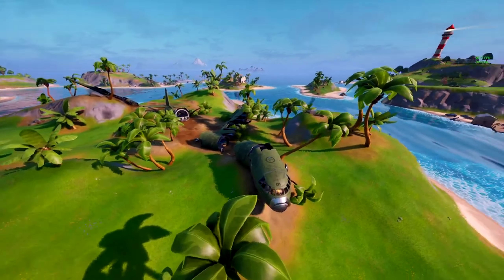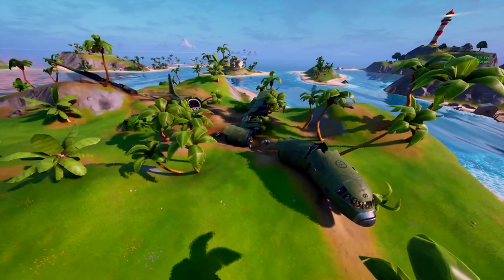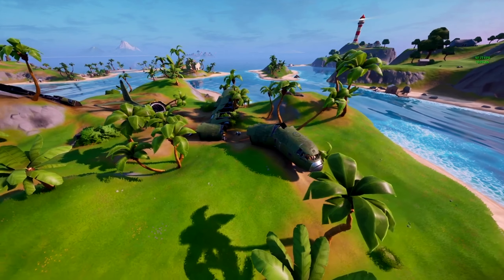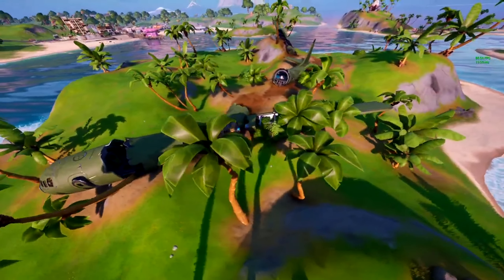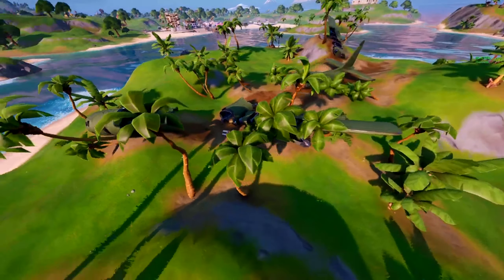The first one is a downed military plane just on the island next to the lighthouse, and this is a reference to the TV show Lost. I've never personally seen Lost, but apparently this plane is exactly like the one in the TV show with the way that it has been destroyed on the map. In the previous map we had bunkers which were confirmed to be direct easter eggs from the TV show Lost, so it's cool that they've brought that into the Season 2 map.